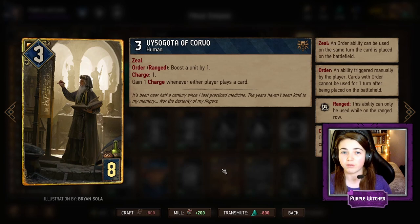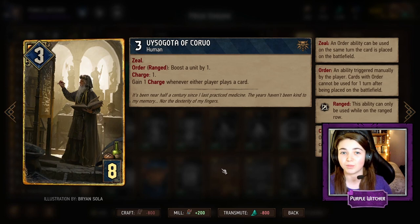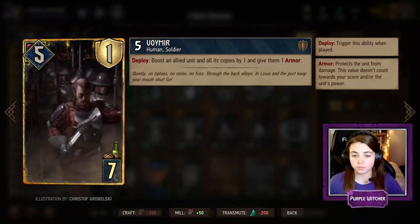Visigota is an amazing engine card to play early in a long round. After you play him, every card you play and the enemy player plays gains him one charge. So over a long round he can easily rack up ten or more charges, and each charge allows him to boost an allied unit by one. He is going to give you a lot of points in a long round.